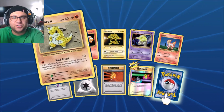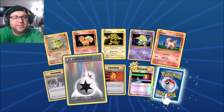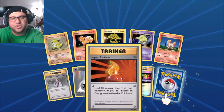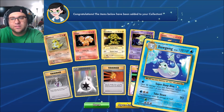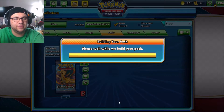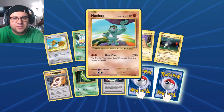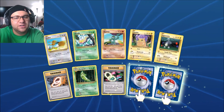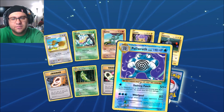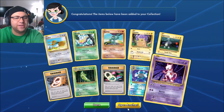Alright: Sandshrew, Vulpix, Electabuzz, Drowzee, Ponyta, Professor Oak, Double Energy, Super Potion, Switch foil, and Dewgong. Next pack — what's your guys' favorite Pokemon? Comment down below! Charizard Spirit Link — it teased us with a Venusaur, come on. Poliwrath! Another one of my favorite classic Pokemon. Mewtwo again, nice.